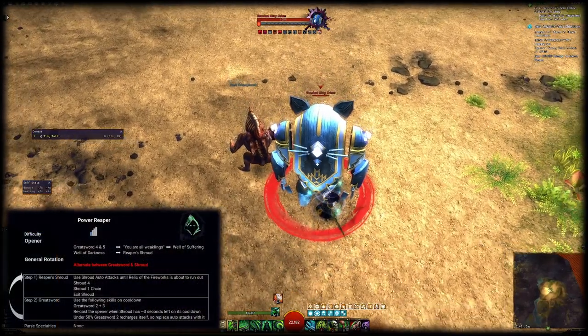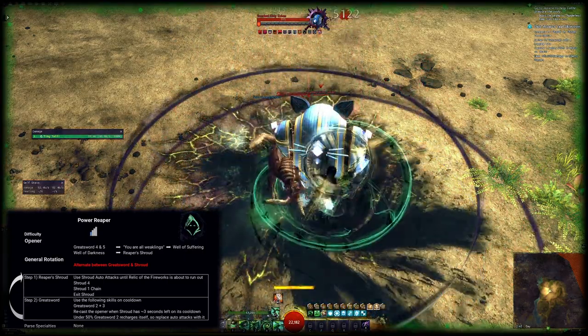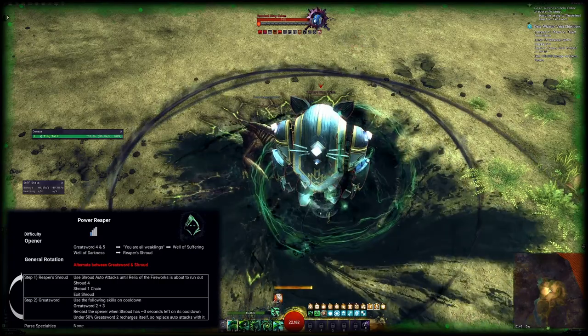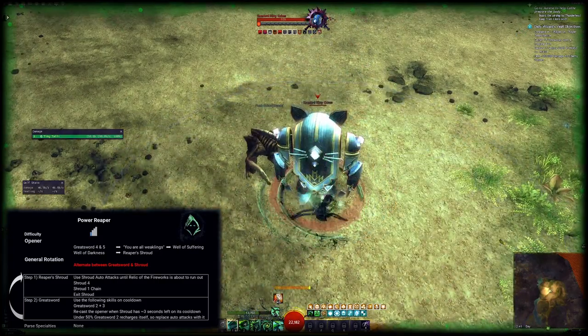For the opener, we're starting with Greatsword 4 and 5 and cast You Are All Weaklings in between. Then cast Well of Darkness and Well of Suffering and enter Shroud. The wells are a little bit wonky in casting sometimes, so make sure that you cast them both before going into Shroud.